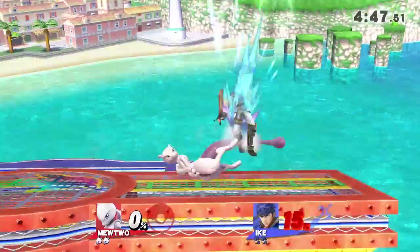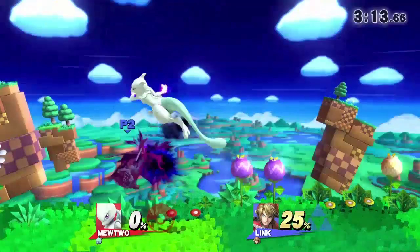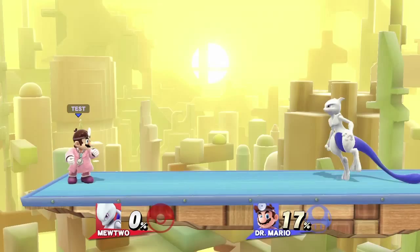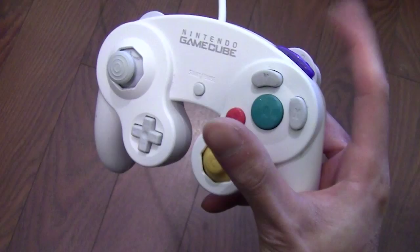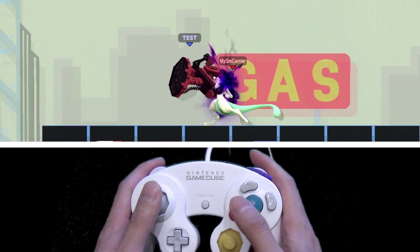Mewtwo has some very interesting footstool combos. You need to know that Mewtwo can instantly cancel his double jump momentum with his disable or shadow ball — I'll be referring to this as his double jump cancel. The sooner you do it the more effective it is, so I recommend changing one of your shoulder buttons to jump so that you can cycle between jump and special instantly. Near 0%, following a down tilt, jump forward, footstool, double jump cancel using his neutral special, then release a shadow ball as you land. If done correctly, your opponent will get locked, allowing you to follow up with whatever you want.